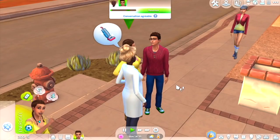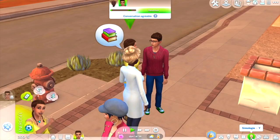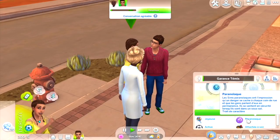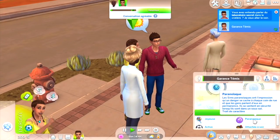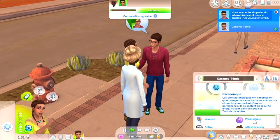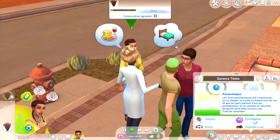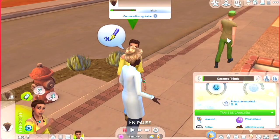On va parler de Strangerville. Et je lui ai mis le nouveau trait qui vient avec le pack : paranoïaque. Les Sims paranoïaques ont l'impression qu'un danger se cache à chaque coin de rue et que les gens parlent d'eux en permanence. Ils se sentent en sécurité lorsqu'ils sont dans un sous-sol. On n'a pas de sous-sol mais ce n'est pas grave.